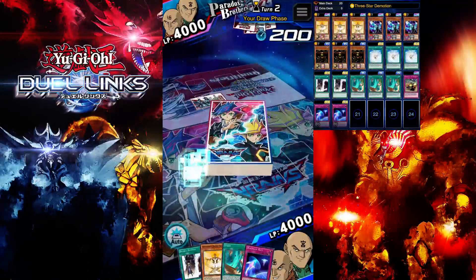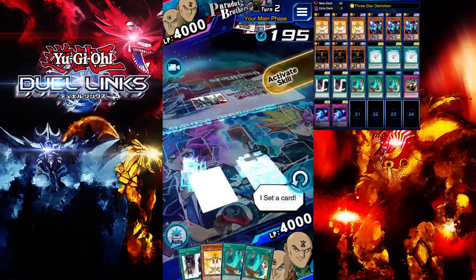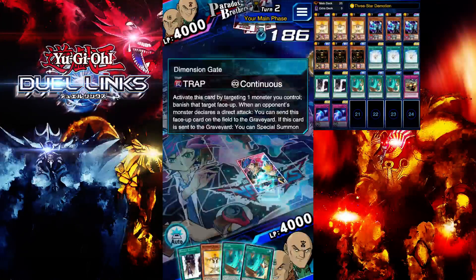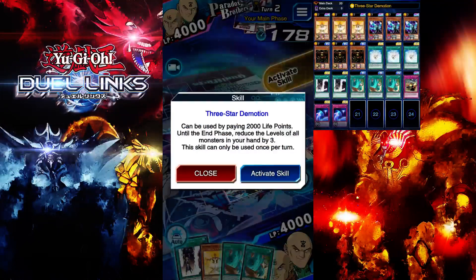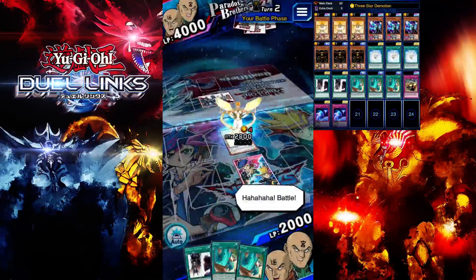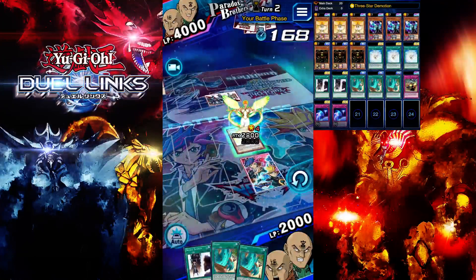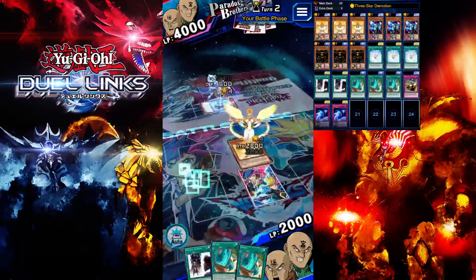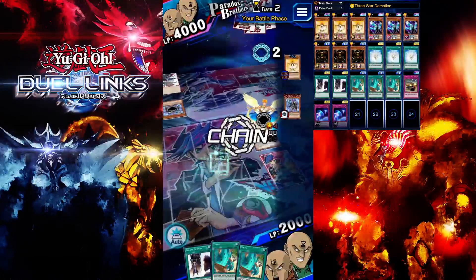He doesn't set any back row, so I'm going to set this. Let's begin — I open up with a monster. We can't use Double Summon yet, that's unfortunate. I'm going to use Three-Star Demotion and summon Guardian Joe. I'm going to attack on this monster and heal us up. If that card was Sanger of Thunder it'd be funny — but it's not Sanger of Thunder because he didn't use Three-Star Demotion.